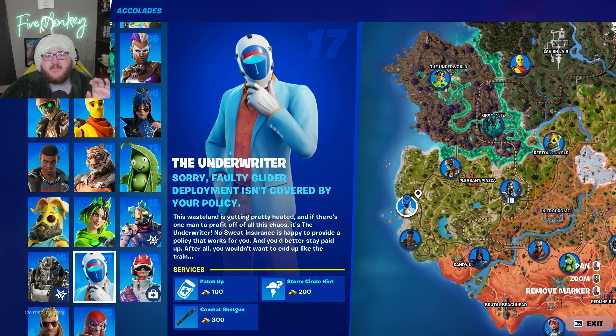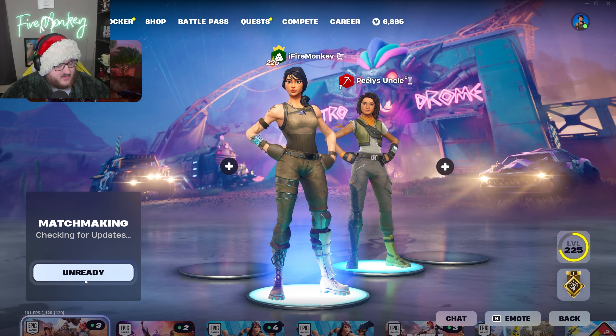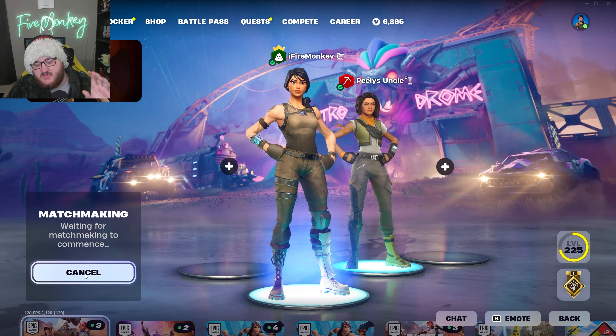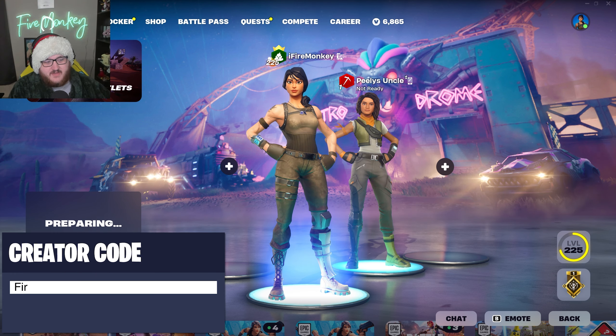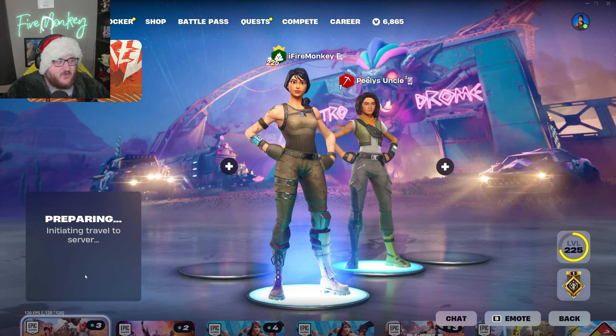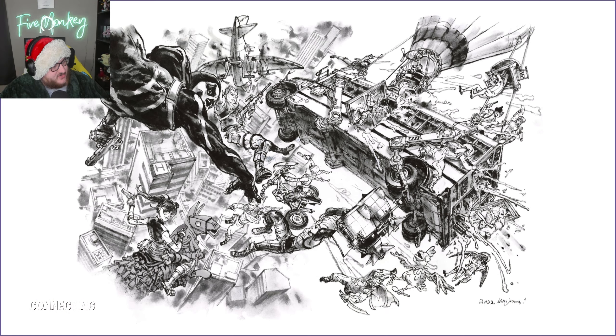He was also set to have a service that modifies any weapon you give him for a certain amount of bars, adding random weapon mods to it, but it doesn't appear to be enabled in-game. So we're going to hop into a bot lobby, go over to the Underwriter NPC, see if he has any special dialogue, and then talk about the final change from the All Sweat Summer event. Also worth noting, they didn't even do a blog post — the only things enabled in the files were the event flag for the quest line and the Underwriter NPC.